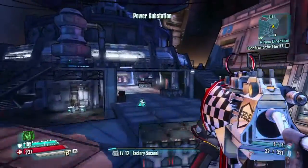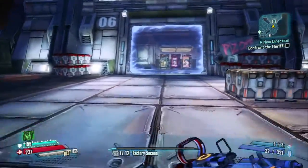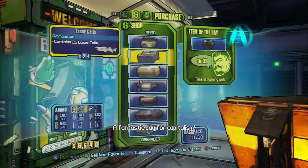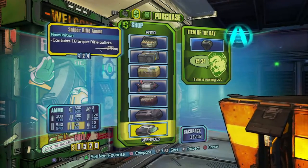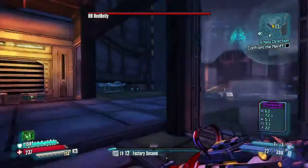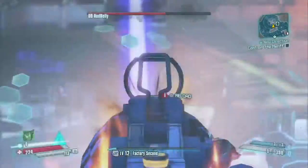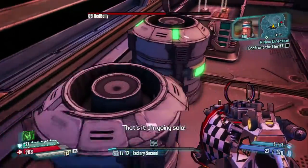Now we're almost there. So I have a question — what do you think of those purple weapons? Redbelly is level 8 and I'm using weapons level 9. I want to show you what those weapons do on Redbelly. In maybe less than 3 seconds, I took 40% of his health.